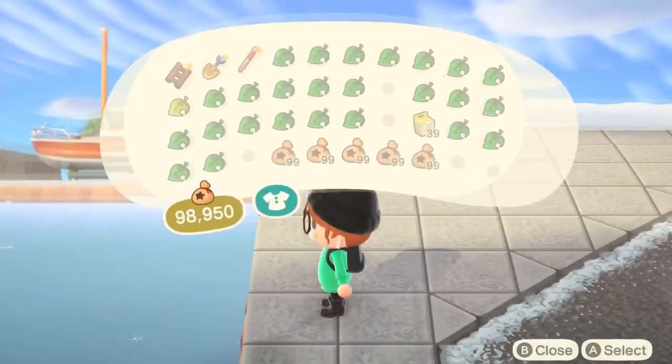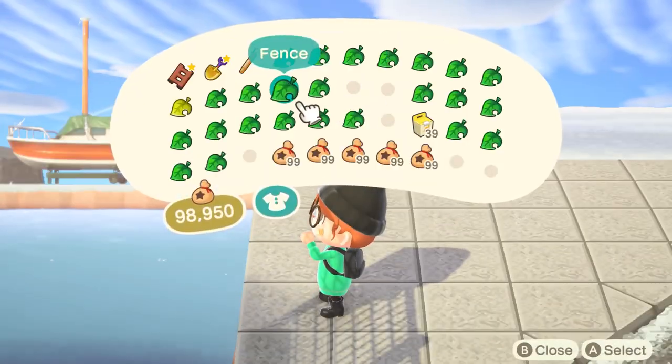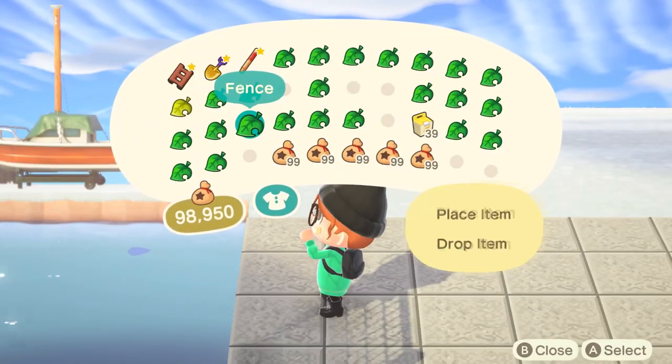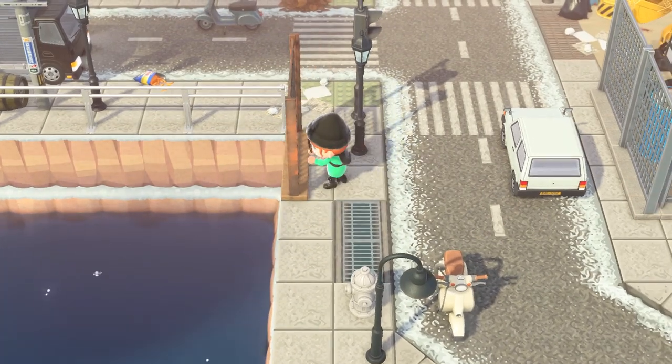Obviously you can't just have water out like this — someone could fall off the cliff into the water. Because I want to make sure my villagers are safe, I'm going to put fences for their safety. And where I place those fences at the top, that is where my Able Sisters is going to go.